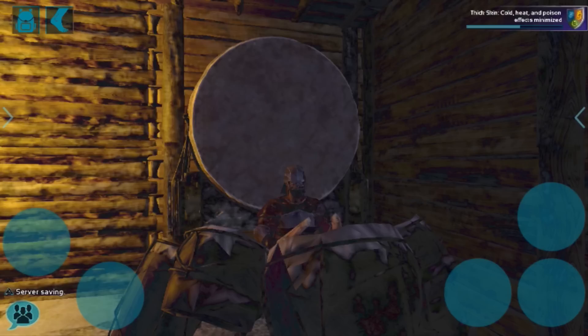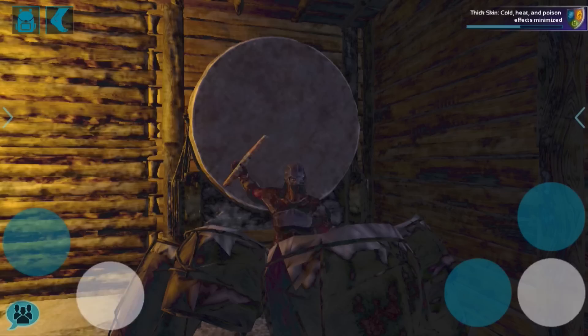Hello everyone and welcome to the Ark Mobile tutorial. Today we're going to craft from the beer barrel, but first I wanted to show the really nice war drums I crafted earlier. For today's tutorial we'll be crafting the beer barrel on our mobile smithy, which is our beaver, and then later we'll be going over how to irrigate it and then how to craft the beer jars.